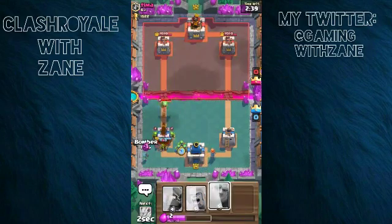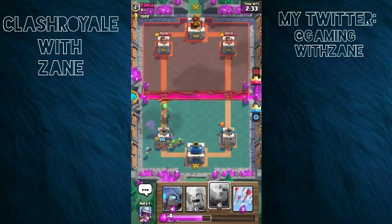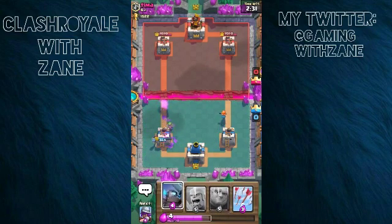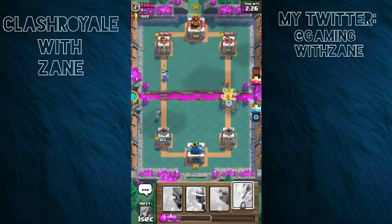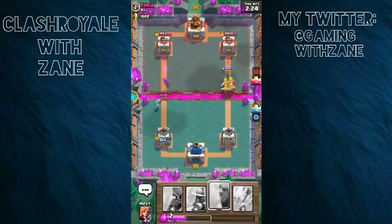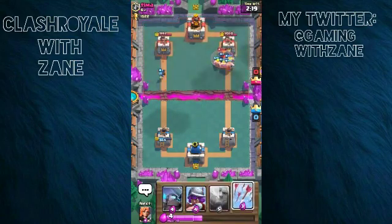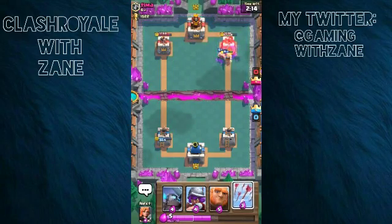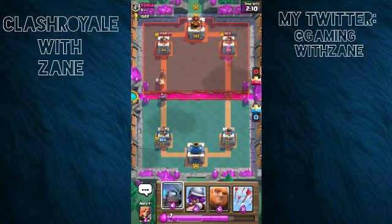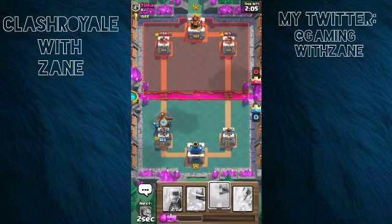He's going to get a lot of damage on our tower, but we're going to try to get in there and damage him. I'll send in barbarians and try to get to that tower. We're going to take down his push with a valkyrie and a mini pekka, and he might get two or three hits on our left tower.